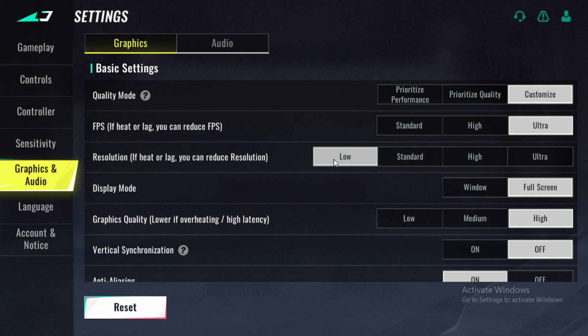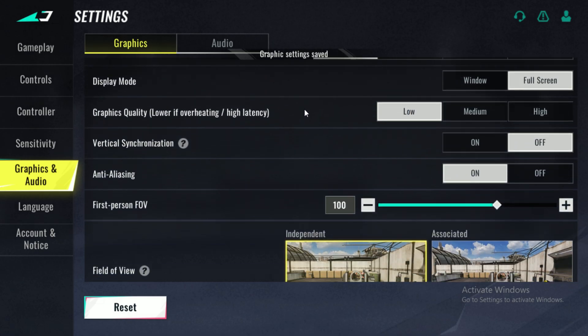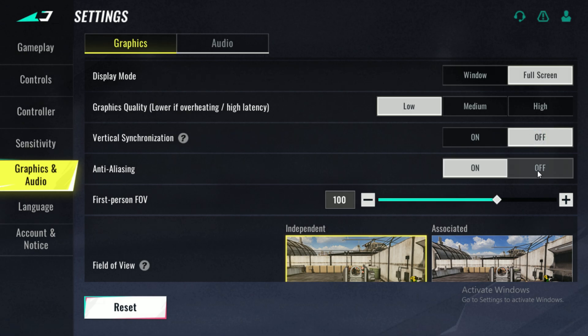Resolution: Low. Lowering the resolution will reduce the load on your GPU, giving you a huge FPS boost. Display mode: Full screen. Always play in full screen mode for the best performance — windowed or borderless modes can cause input lag and lower FPS. Graphics quality: Low. If you're on a low-end PC, keeping graphics on low ensures your system isn't wasting power on unnecessary details. V-Sync: Off. Turning off V-Sync removes input delay and improves responsiveness. Anti-aliasing: Off. This setting smooths out edges but uses a lot of resources — turning it off will increase FPS significantly.